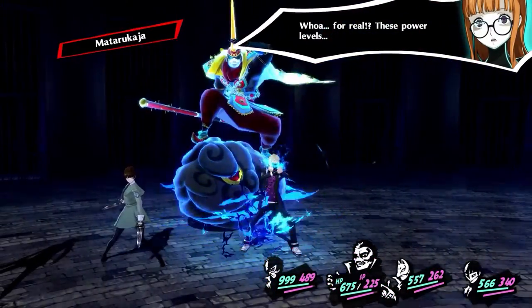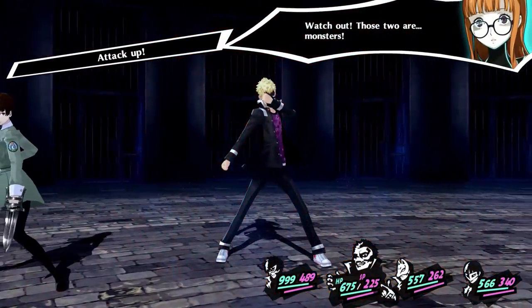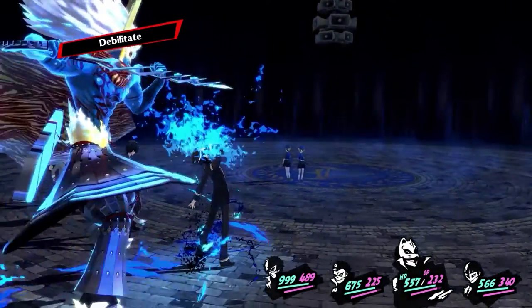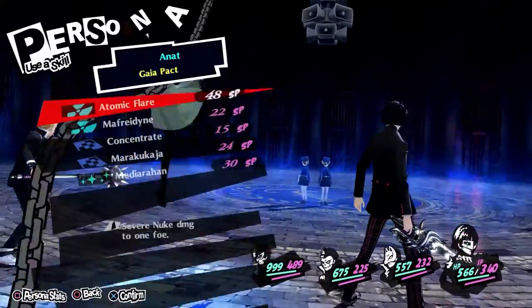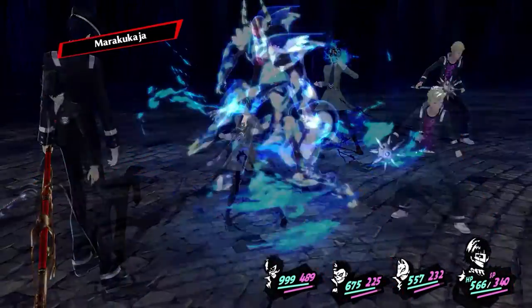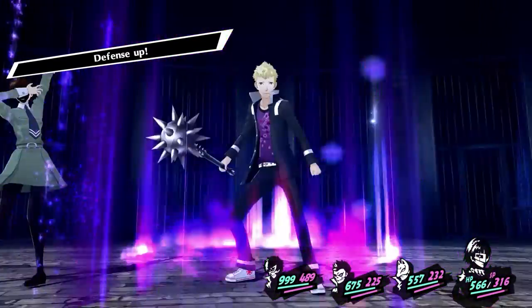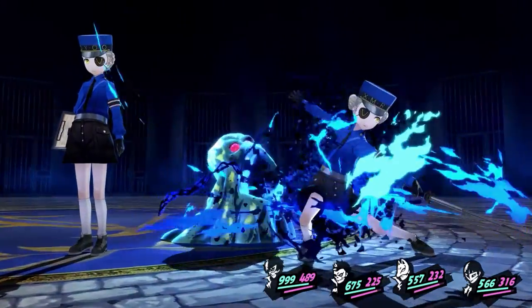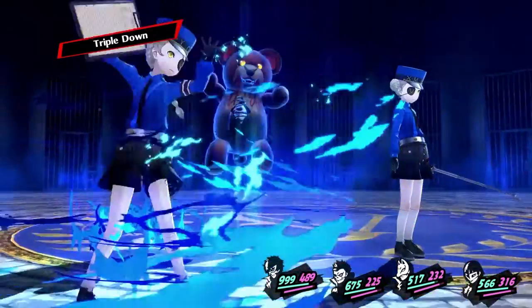Due to not wanting to be shot by the Atlus Police, the footage you're seeing was mostly from before the third semester added into Royal. However, I will be showing off the third Persona evolution for Ryuji and discussing the new skill that he gets from that, some of the skills from the Jazz Club that are only found in the third semester, and there will also be some third semester party spoilers shown, so viewer discretion is advised.